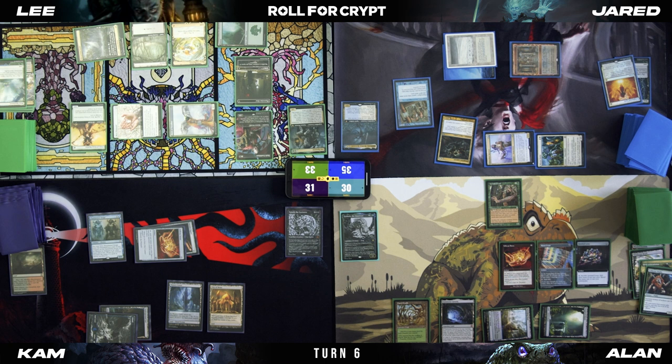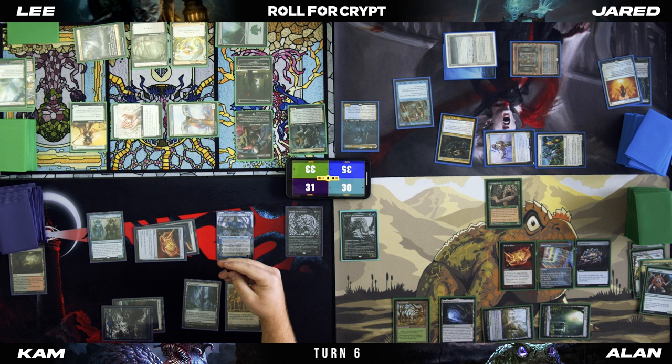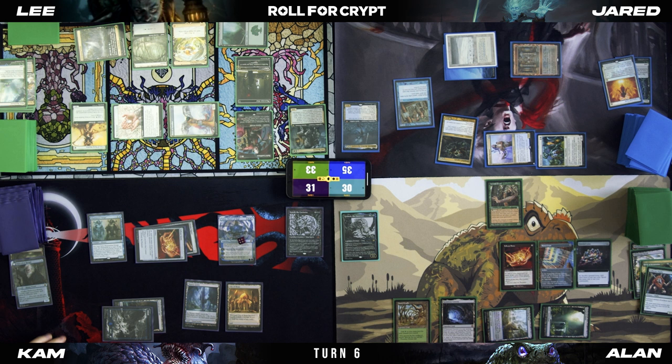Play said Island. I'm going to play Faerie Mastermind, plus one — going to four loyalty. I'm going to discard Malevolent Hermit and draw a card. Upkeep — Dark Confidant. Reveal: Snow-Covered Forest.